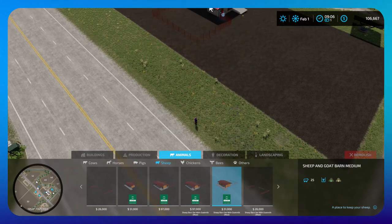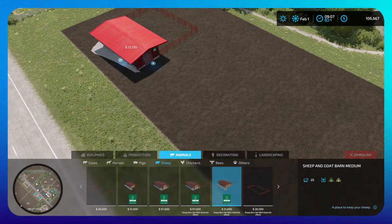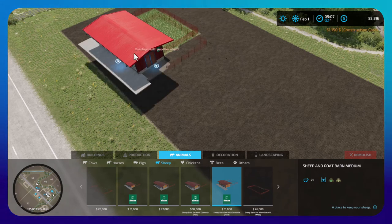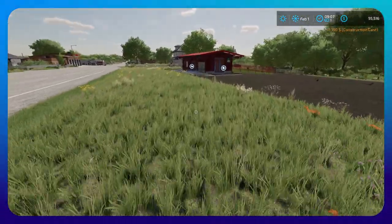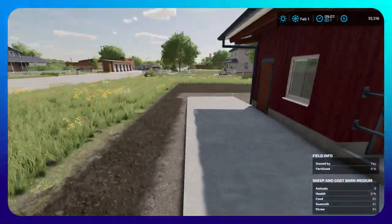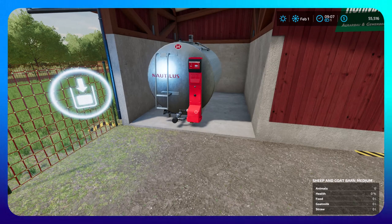Place the mod and then let's pop down and have a look. There's a storage place around the side where the tanker is to store the goat's milk, and then you collect it with a tanker for liquids. Thank you for watching.